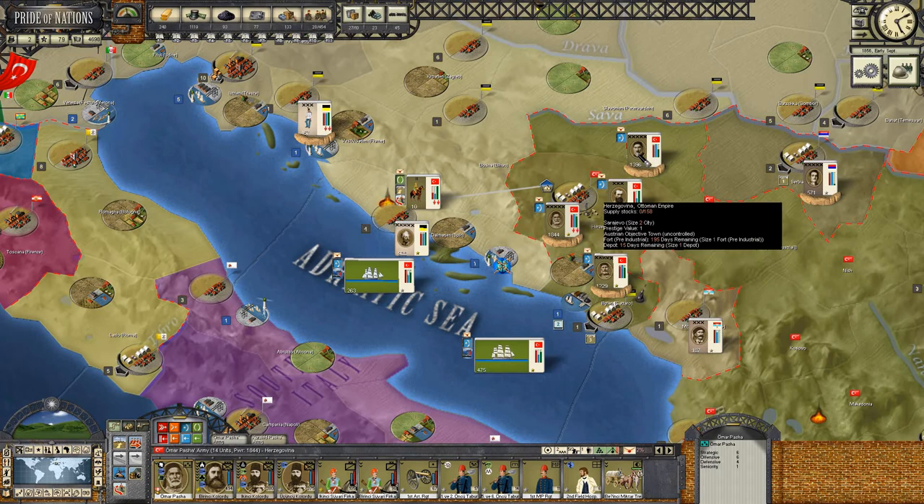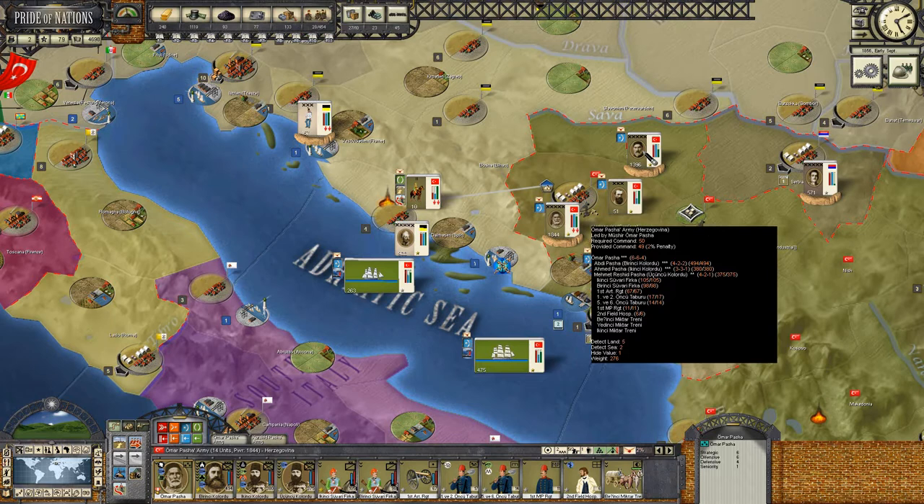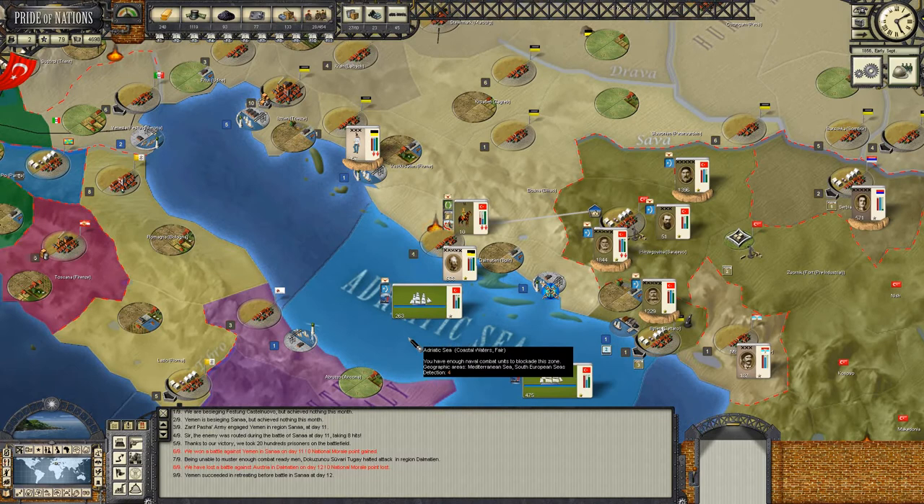I'm thinking we could probably move without Hussein Avni, as long as we keep Omar and Abdelkarim in fairly close proximity to each other. That would mean we'd always have around 95,000 with Omar plus nearly 90,000 - something like 1,000 guns altogether. I think that's going to be enough. We'll keep Hussein Avni in place for the time being.